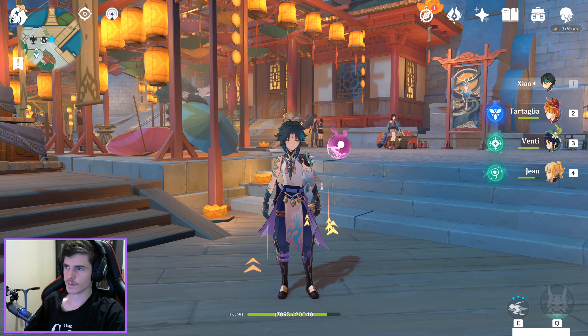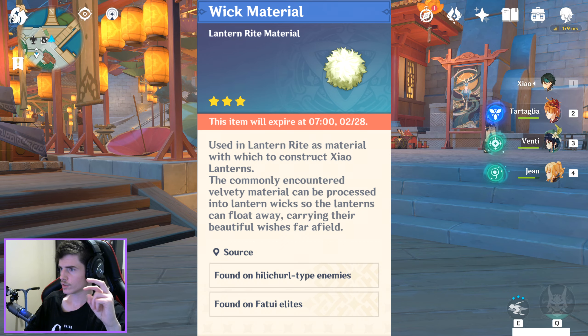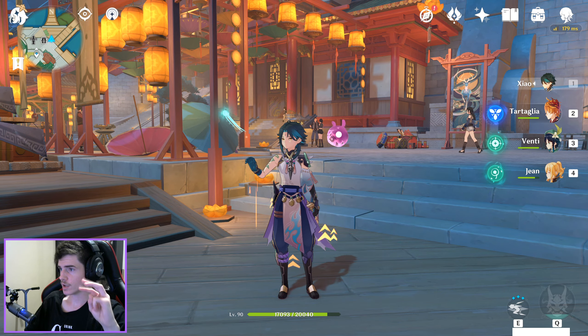To make one Zhao Lantern, you're going to need the following: one Lantern Fiber, one Wick Material, one Plastrike Shard, and 50 Mora.